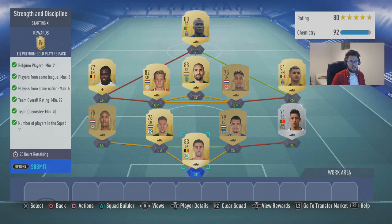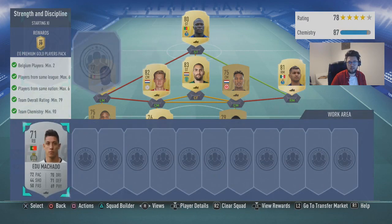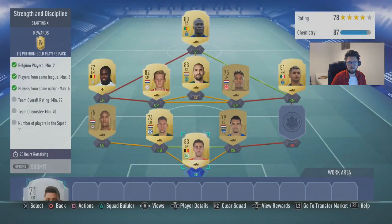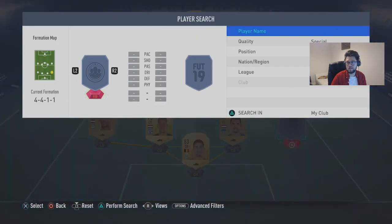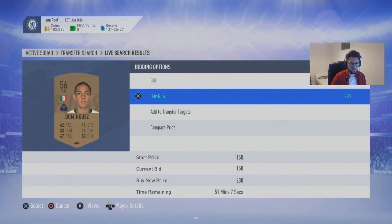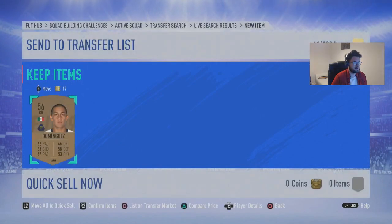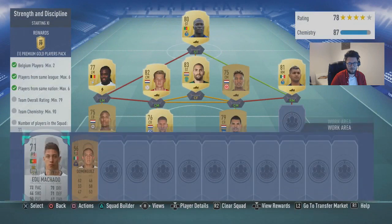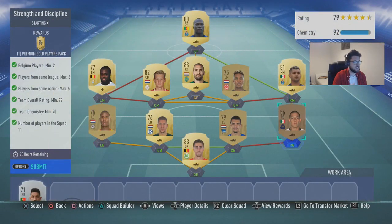79 rated and 11 players in the squad. So you can see I've actually got 80 rated for some reason because it worked out pretty good for myself. Anyway, if you actually really want to, you can swap this guy here for a really, really cheap player. We could actually put a bronze Mexican player in this — 200 coins. Chuck him in. Bang. 79 rated. Sorted.